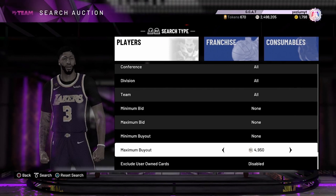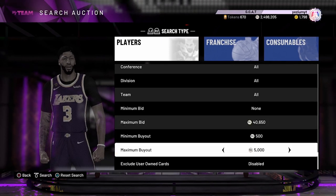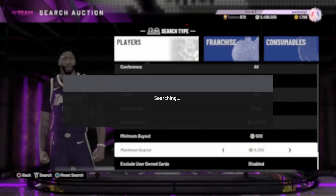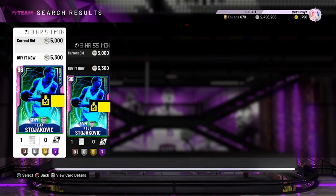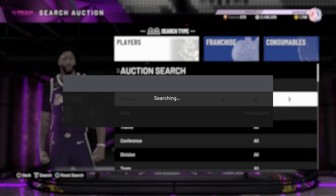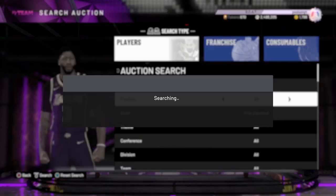Pink diamond filter always holds it down. What's crazy is Peja Stojakovic - like six months ago he was going for 300K. It's ridiculous. Second filter: regular Pink Diamond - a golden filter for you budget ballers.